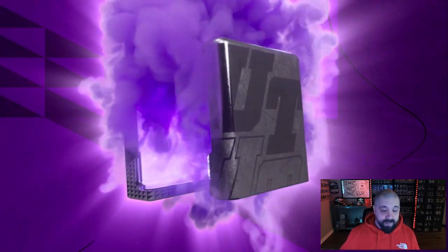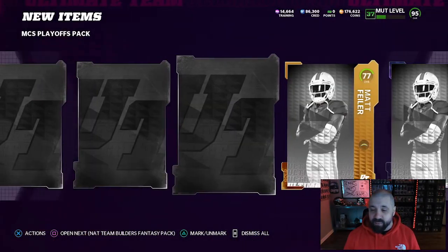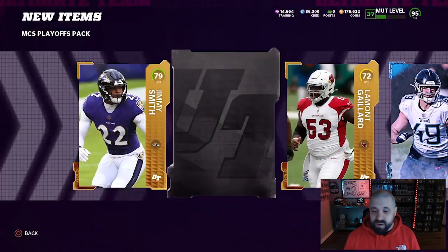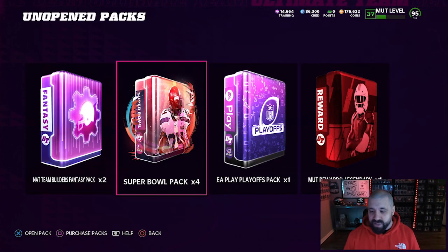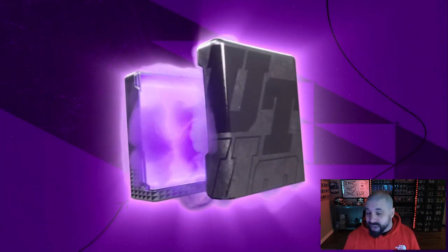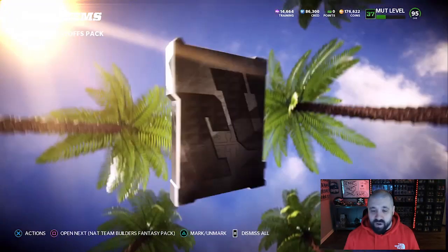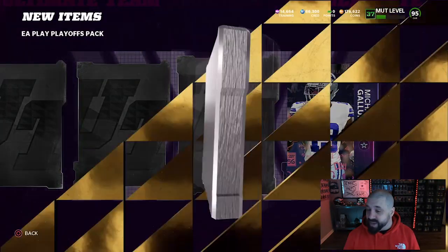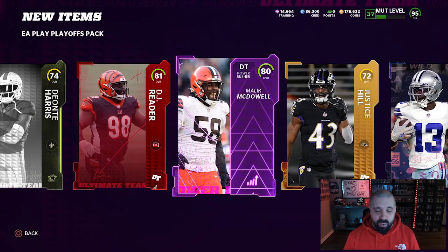The boring packs are out of the way — now we've got the money makers. The MCS Playoff pack gives us an 88 overall Ryan Succop; we got an MCS token we can't do much with anymore. Opening up the EA Play Playoffs pack, we start with the MUT Superstars card. We got a playoff animation — 88 overall Michael Gallup — and another elite, core elite in DJ Reader.